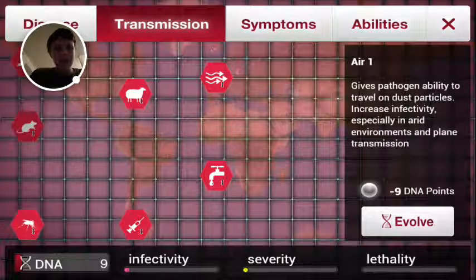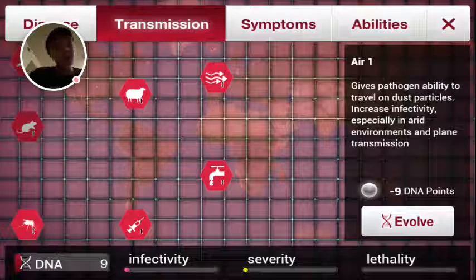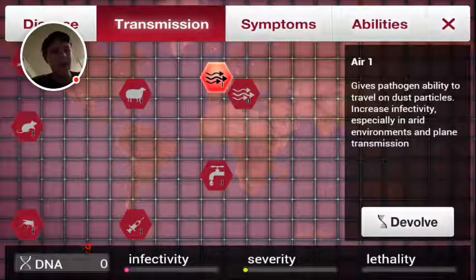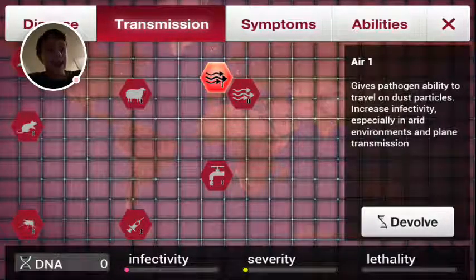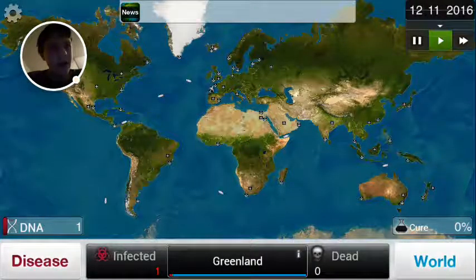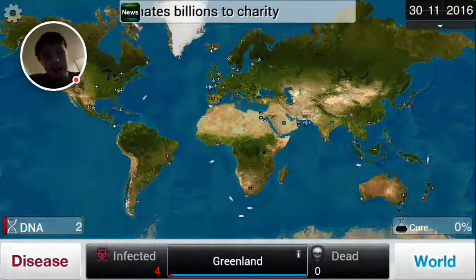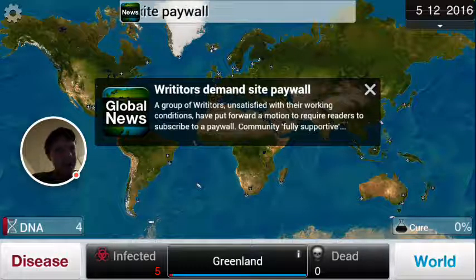I'm going to go to Disease Transmission. My advice is: always do Transmission before you do any symptoms. Don't evolve any symptoms until you've infected everybody — then it'll go super quick. If you don't upgrade Air and Water, planes and ships won't spread the infection, so you want to evolve those first. I'll evolve Air first. You can also pay a dollar to speed up time, which makes the game a whole lot faster.